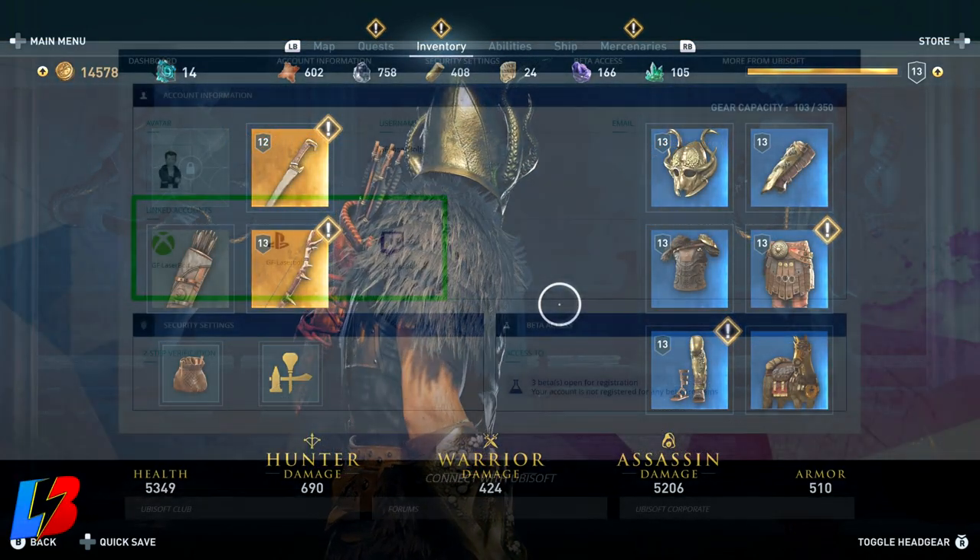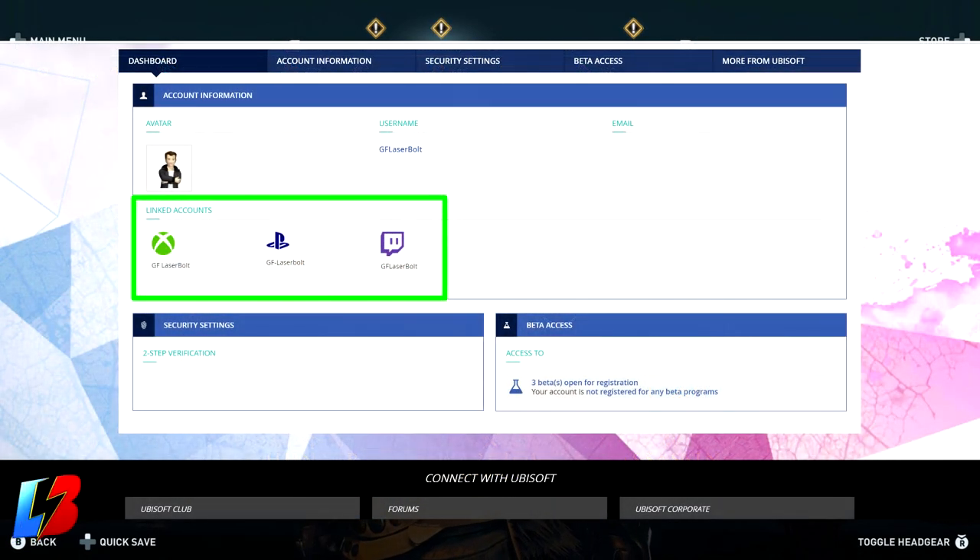Step number five: go to your Uplay account. At the bottom you'll see an option to connect different accounts. You'll want to connect two things: first, connect the console or platform you want the skin, ship, horse, and full set to appear on — that could be PC, Xbox, or PlayStation 4. Then connect the Twitch account that you subscribed to my channel with. Once you see the console icon and Twitch account both connected in your Uplay settings, you're ready for step six.